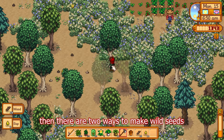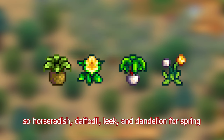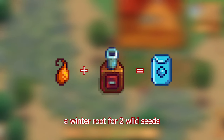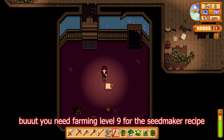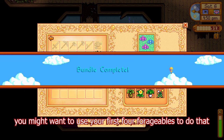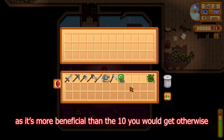There are two ways to make wild seeds. First, you can combine the forageables from any specific season together — so horseradish, daffodil, leek, and dandelion in spring — which will produce 10 seeds, giving you five saplings. Or you can put one horseradish into a seed maker for three wild seeds, a winter root for two wild seeds, and a common mushroom for one wild seed. But you need farming level nine for the seed maker recipe — that's more of a mid to late game option. You will also receive 30 spring seeds for completing the spring foraging bundle in the community center, which is more beneficial than the 10 you'd get otherwise.